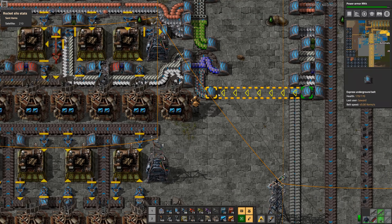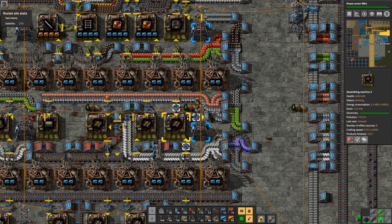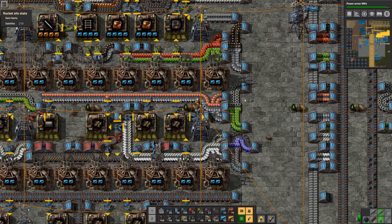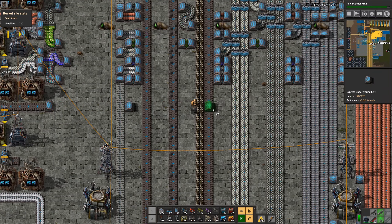Now we need copper up there on that belt. Do we need copper for anything else up here? I don't think so, so we can actually rip the copper out here completely. We'll do the cleanup later as always.